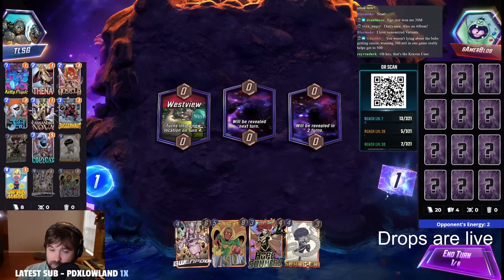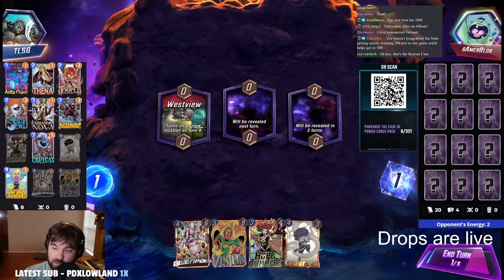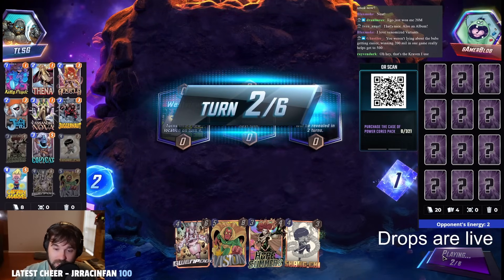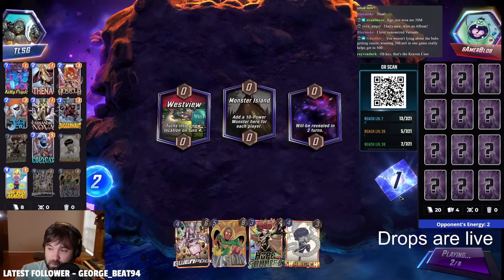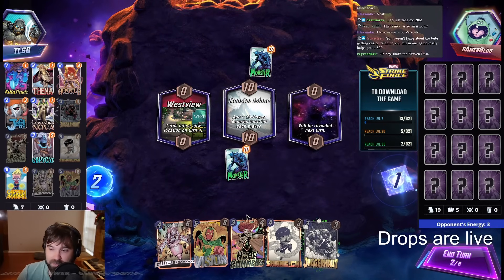It's hard to pinpoint because it's such a flexible deck — it's so low to the ground, so they can pivot a little bit easier. I think that's the question a lot of people are going to be asking: how can I beat the Angela-Thena decks? Because I think they're going to be very common for quite a while, until someone breaks it.